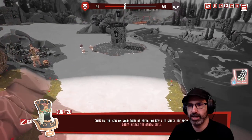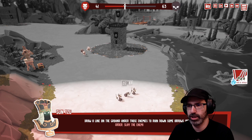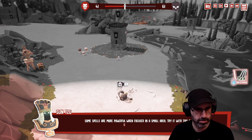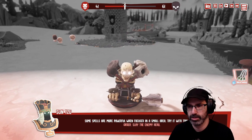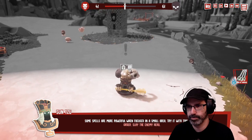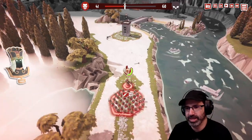Be careful — your spells can hit your own units. Click on the icon on your right or press hotkey 7 to select the spell. Draw a line on the ground under the enemies. That's pretty good. Some spells are more powerful when focused on a small area — try it with this big one. That's pretty great — just goes bouncing off into the distance.